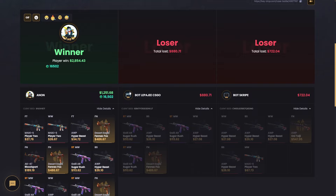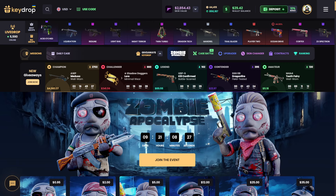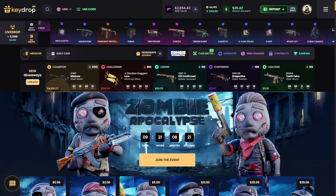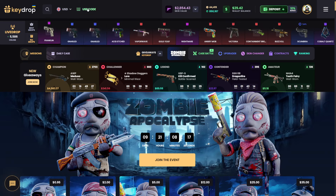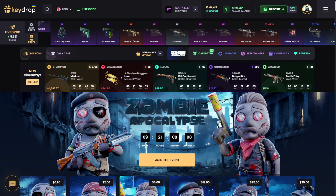We'll take that — not a bad day. I'm not salty about the last battle anymore, this case is nuts. I'm gonna end it there, but quick reminder: the Zombie Apocalypse event is gone in nine days. If you open event cases on the site, you get event points you can turn in for a free skin — just click the 'Join the Event' button to learn more. Thanks so much for watching — to get the 10% deposit bonus, click 'Use Code', use my code 'ONYT', click apply. Be happy and healthy, see you next one, peace!